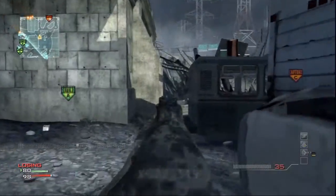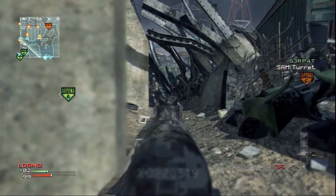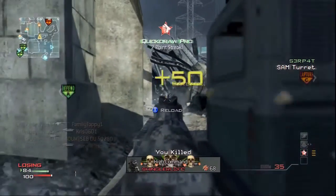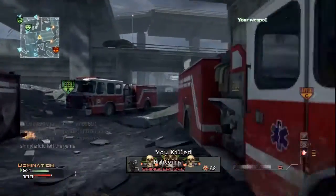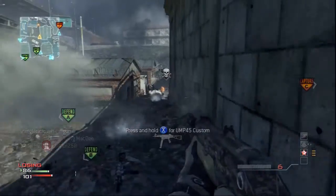The PP90M1 is one of the most deadliest submachine guns in the game and is capable of winning any gunfight in a short range engagement. It is one of the most easy submachine guns to get along with because it has low recoil and a high fire rate.